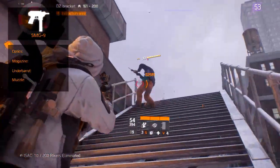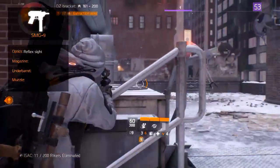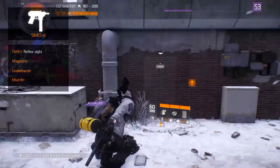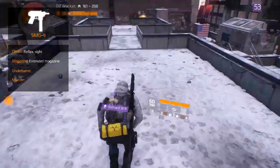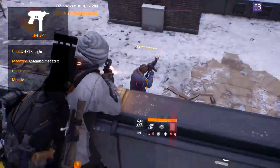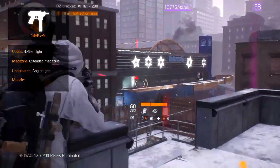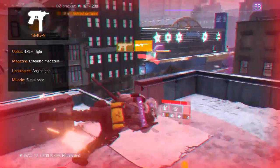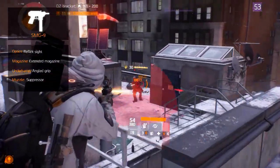The recommended optic is the reflex sight, since it adds optimal range to your weapon. For the magazine, you want the extended magazine which adds increased rate of fire and critical weapon damage. For the underbarrel, we recommend the angled grip for added accuracy and horizontal stability. For the muzzle, the suppressor is recommended for added critical hit damage and decreased threat.